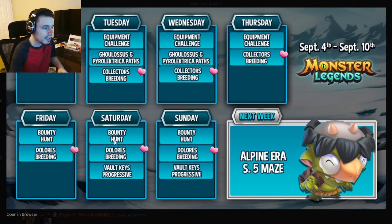On Saturday, the Valkyrie's Progressive starts, so definitely make sure to do that. It'll only go until Sunday, but it will be worth it. Just don't spend gems on it because it is not worth gems. Make sure to do the Valkyrie's Challenge, and then make sure to do the Dolores breeding because you can get a brand new mythic out of that — it will go until next Thursday. The Bounty Hunt will also go until next Thursday.